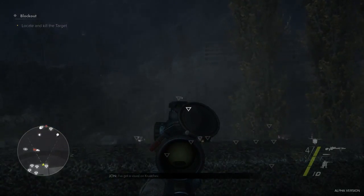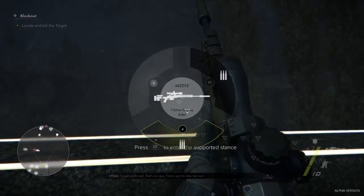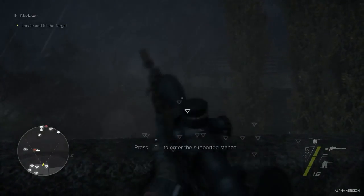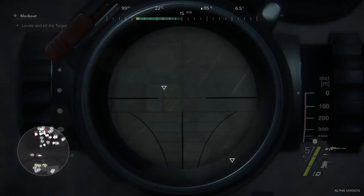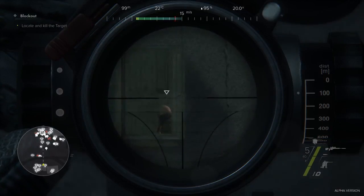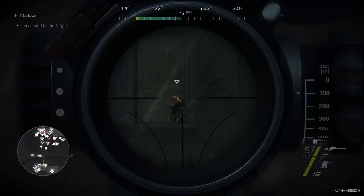I've got a visual on Khrushchev. Target confirmed. That's our guy. Find a spot to take him out. In scope view, we can zoom in on the target, adjust the scope to the target's distance, and offset the aim to combat wind influence. When we're finally ready to take the shot, we can use breath control to stabilize the sway and then pull the trigger.